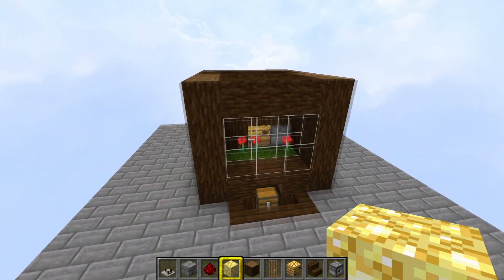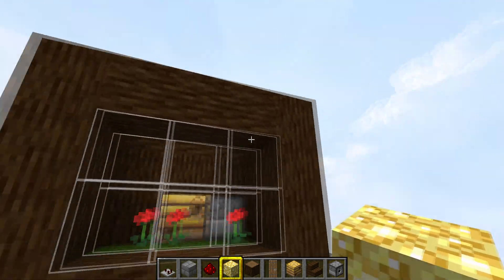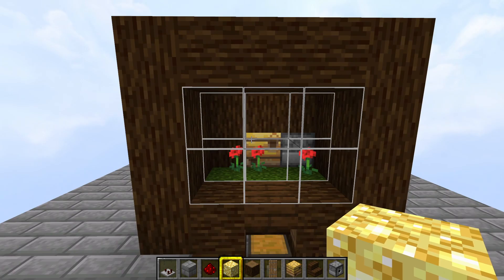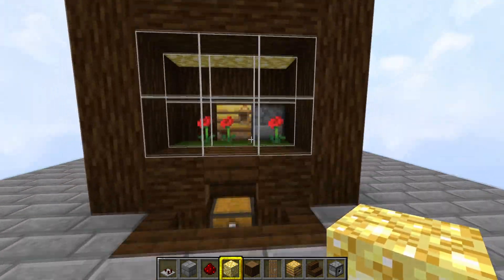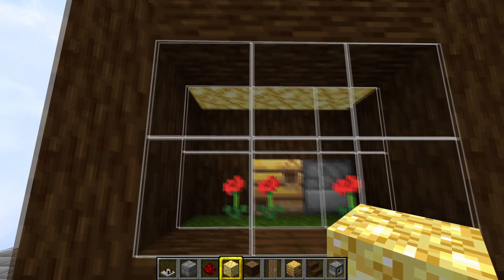Now we're going to put a bit of light in there. Those grass blocks are spawnable spaces, so at night if this is not lit up you will get mobs in there and you don't want that. Get your glowstone — you can use any illuminated blocks such as sea lanterns or frog lights — but I'm going to use glowstone at the top, and that will light it up and stop mobs from spawning in there.